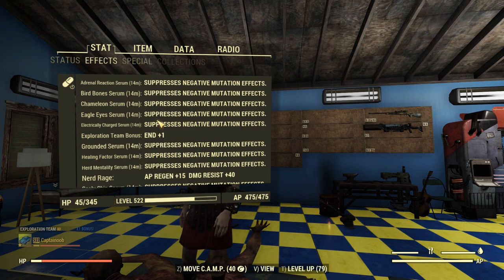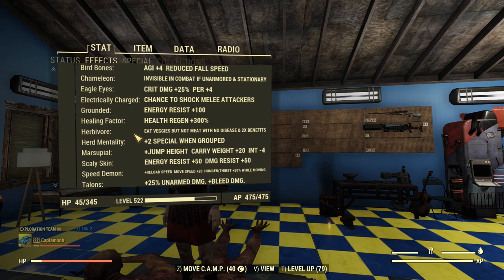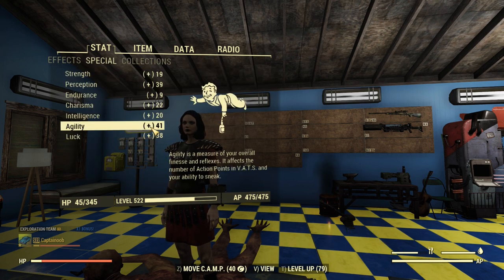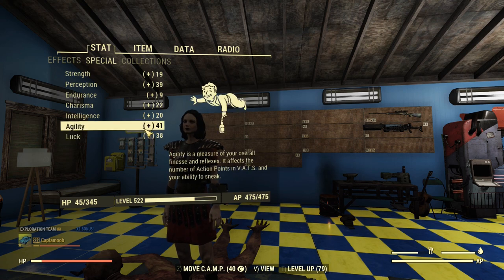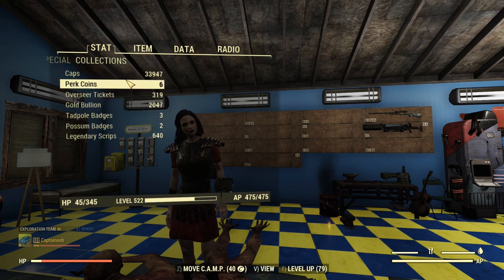I've got the serums here so I don't penalize myself too much — those are my mutations. Talons was there, so I just drank the serum so I wouldn't have the minus agility penalty dragging things down. We could have done that a little bit better. Damage-wise it won't change much, but that extra agility — those 20 extra action points — may have made my VAT streaks a little bit longer.